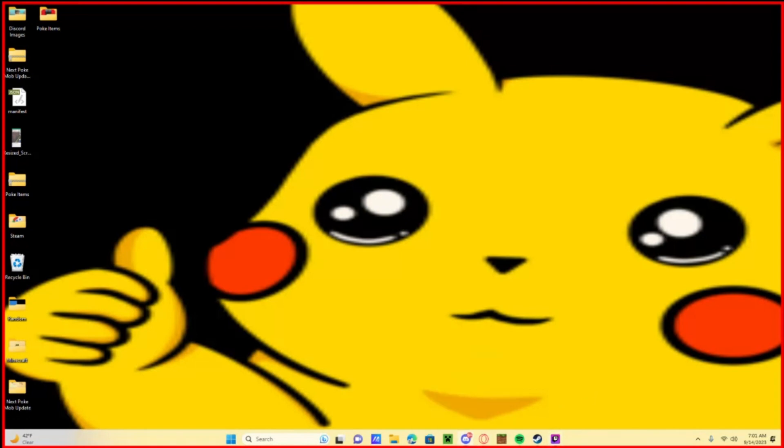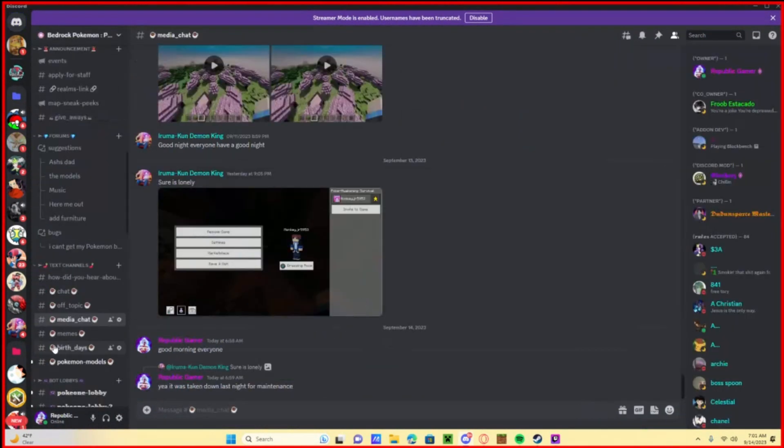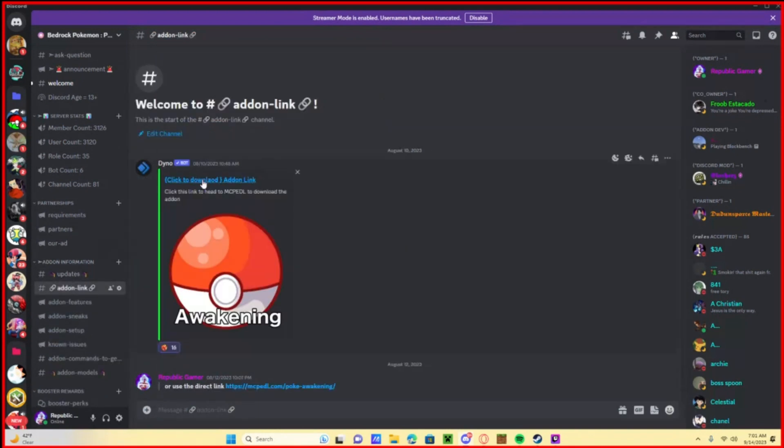First off, you're in our Discord — open that up, go in through here, and then go all the way up to where you see add-on information. Then hit add-on link. Click that blue text and it will take you right to it.